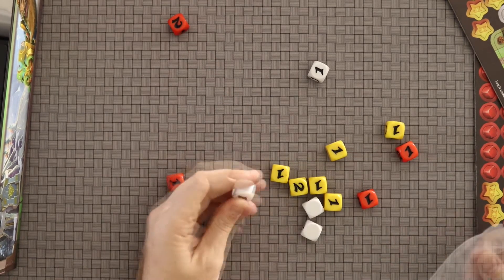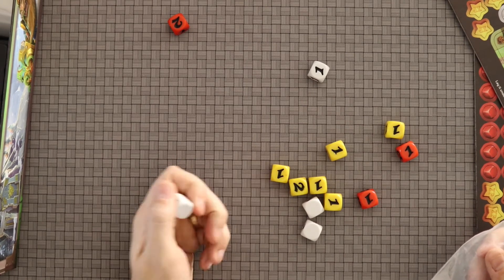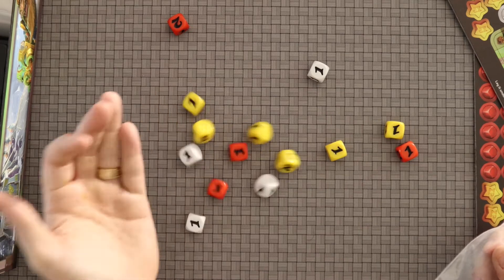Dice — look at that, they roll. Pretty good dice, kind of got that inlay effect. Different colors, lots of them, feel good. Wonderful.